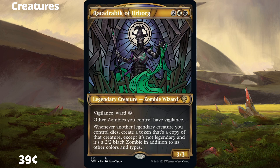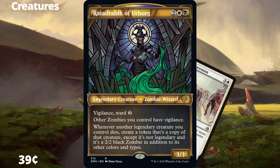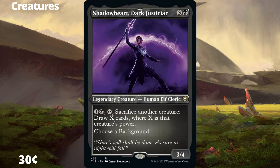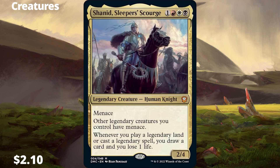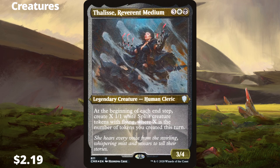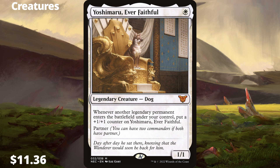Radadrabic of Urborg repeats our legendary creatures in the form of tokens and pairs well with Anointed Procession. Sarval, Deathbringer — we should be sacrificing stuff each turn but our opponents hopefully won't be. Shadowheart, Death Justicar — card draw but make it a sacrifice. Shannon, Sleeper's Scourge — a commander I was excited for — fits this deck very well, draws cards, and gives menace to all legendaries on our board. Chainer Karlov is a death trigger doubler that gives tokens lifelink and deathtouch. Bellies, Forever and Medium make a lot of tokens, so we need more. Yoshimaru, Ever Faithful — which suddenly price spiked, shocking — gets a +1/+1 counter whenever a legendary permanent enters our board.